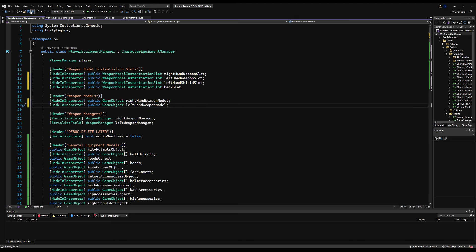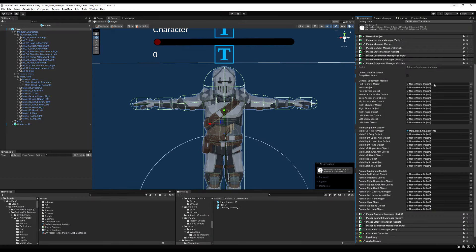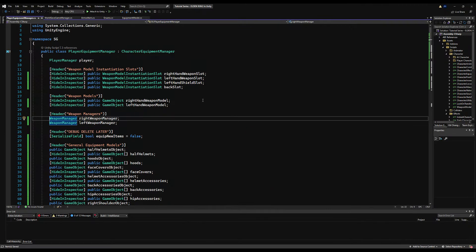I'm going to hide these variables in the inspector because they don't need to be visible anymore — we were just making sure they were working. The only things visible in the inspector should be things I need to fill in or drag in myself. Now for the general objects we have head coverings, base hair, no facial hair, and no hair. No hair I've called hoods — so anything under that category will disable your hair when activating. Face covers are like masks — no facial hair on those.